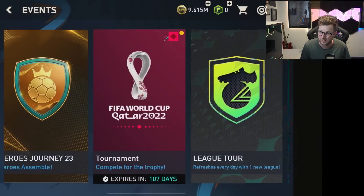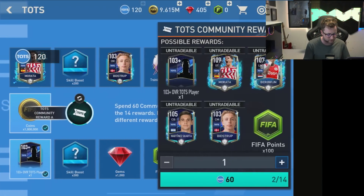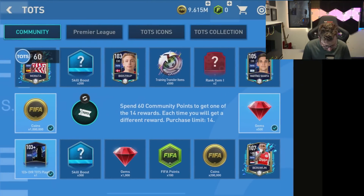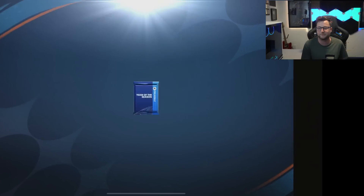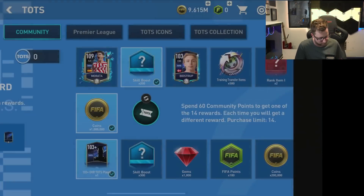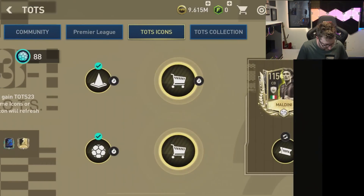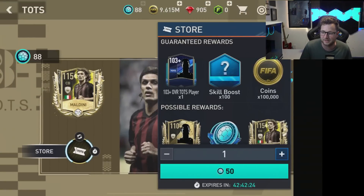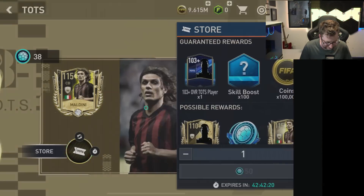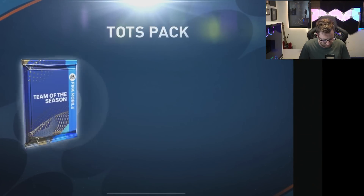In the Team of the Season right now, we have some more of the community Team of the Season rewards, which I'm very interested in. We got 500 gems out of that one, which is kind of nice. On the next one, no gems — that's what I really wanted. We also have the Team of the Season icon pack, which I've been buying just because it's fun. Last time we got a walkout, so that was cool.